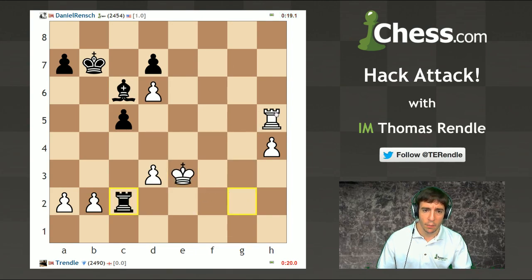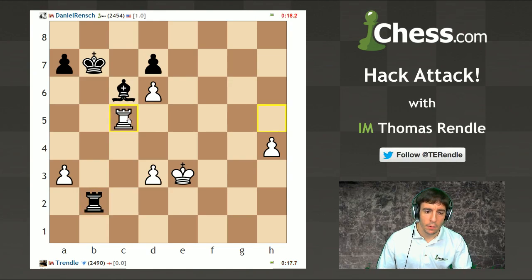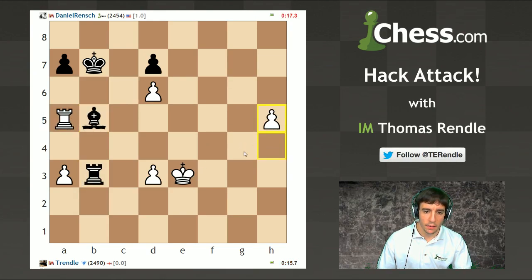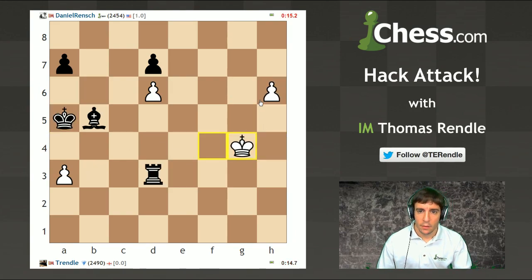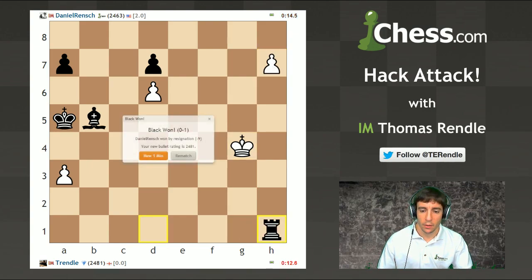This game is completely crazy at the moment and I need to be moving faster than I am. Let's get this H-pawn moving down the board. My rook is trapped, and he's got plenty of time to win this game. Danny takes a 2-0 lead.